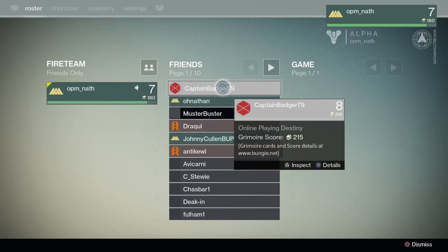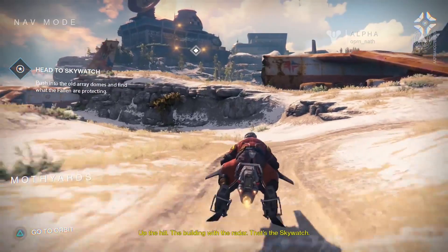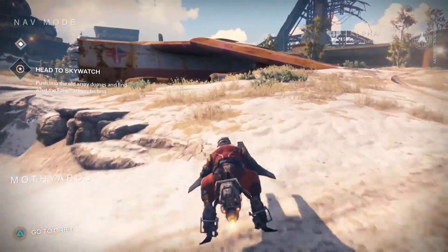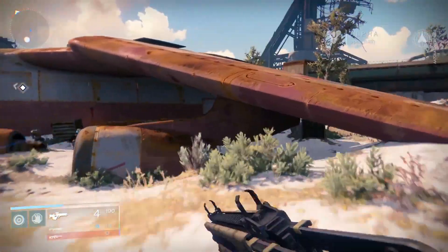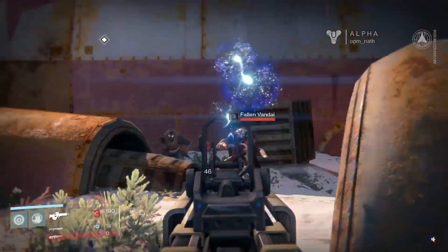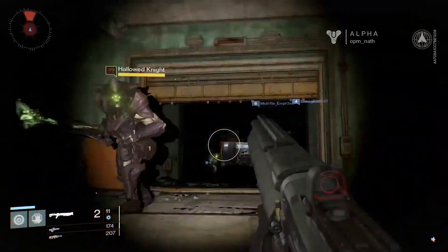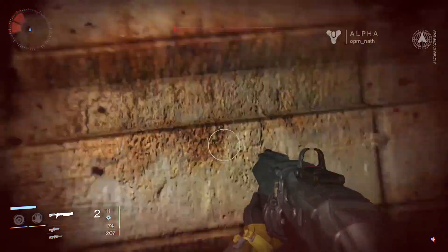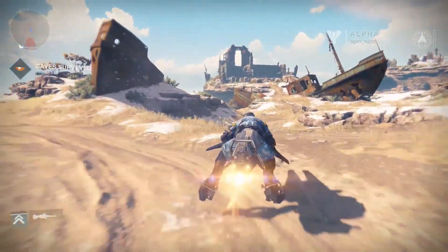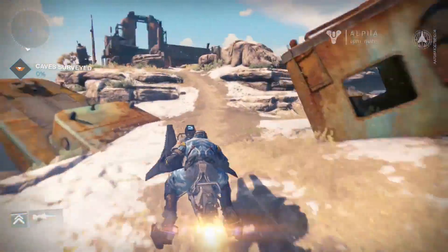If you're in a fire team, which is a cross-mode party, the members of your fire team come into orbit with you. There was actually quite a lot of the world to explore in the alpha — mostly big open areas filled with rusty relics of human civilisation and clusters of enemies, but there were also caves, looming warehouses and underground bunkers where you'll meet high level enemies you have to run away from. It feels spacious, it's great to look at, and I love the sound effect they've used for the sparrow which is somehow very Star Wars.